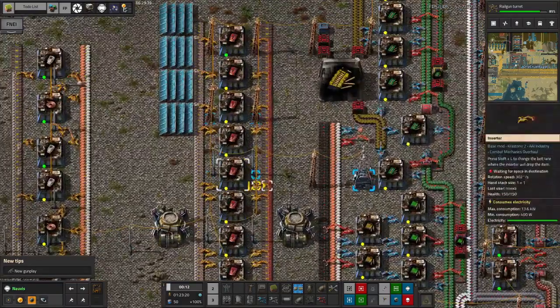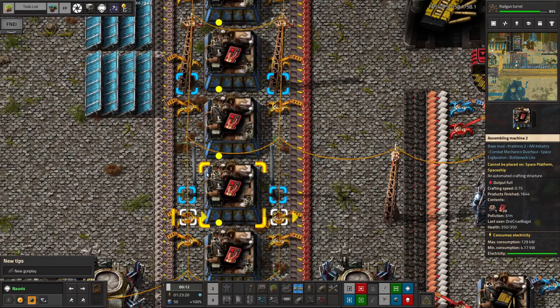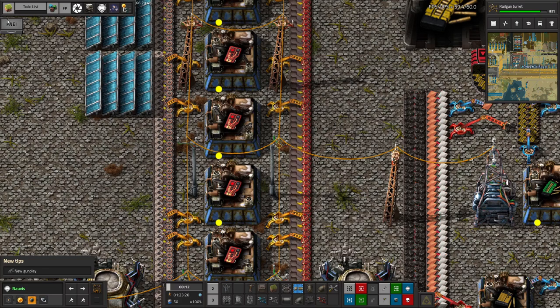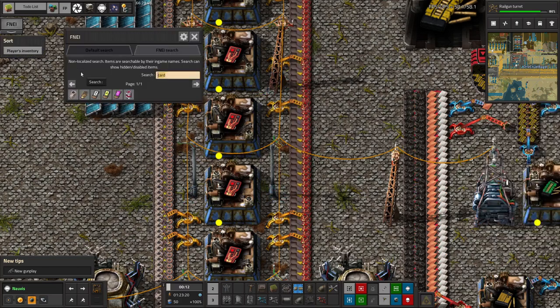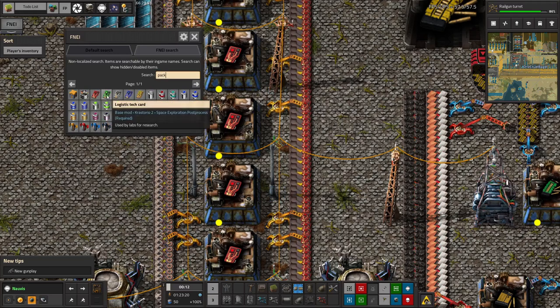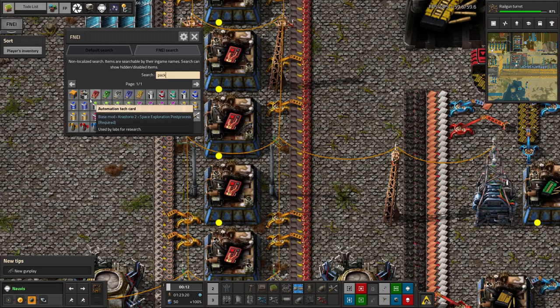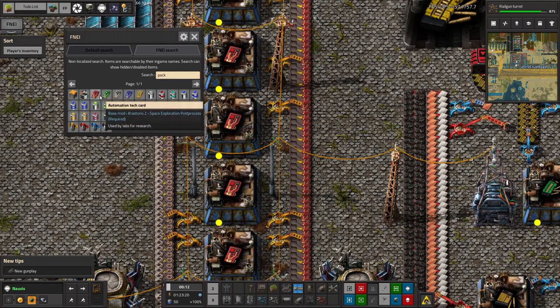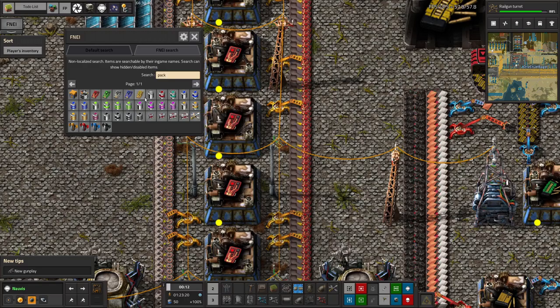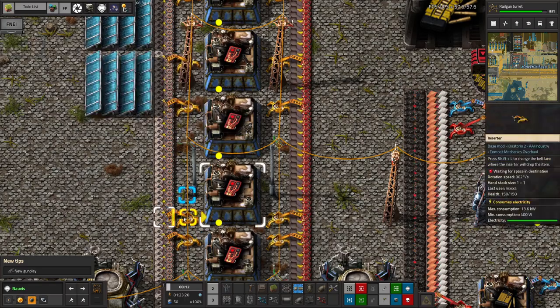We've started making the science packs. With Crastorio 2, your normal little beakers of science juice are replaced with data cards. We start off working through these: we've got automation tech cards, logistics, military, chemical and rocket. These are basically very equivalent to the normal Crastorio science packs but they're tech cards — they're slightly different. Then you get on to space science, production science, and utility science — things you need to start doing later on in space — and then much more advanced stuff we're not even looking at yet.